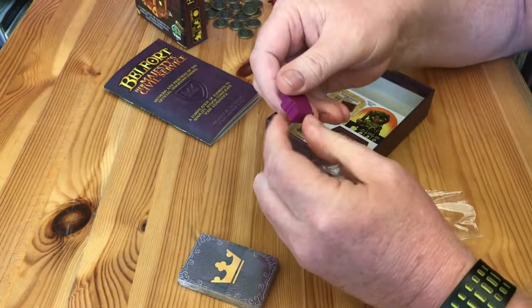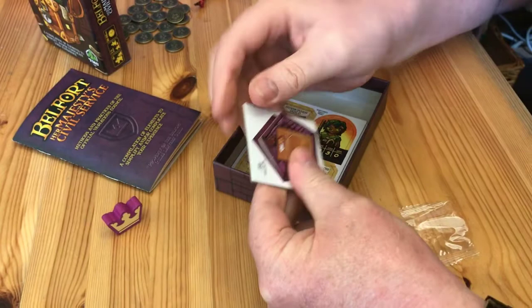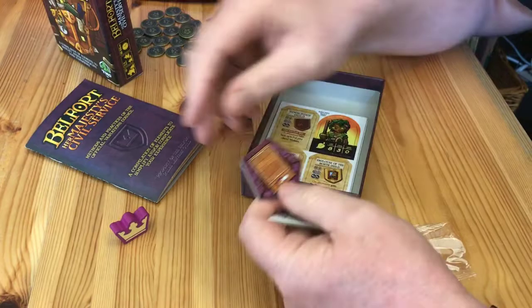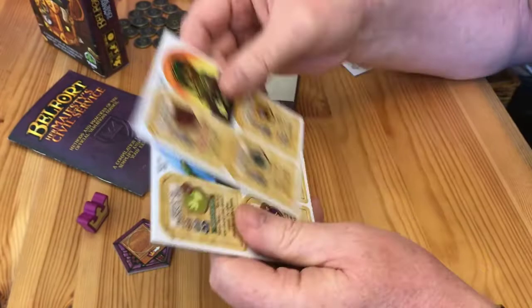We've got a crown here — silk screened, that's really nice. And a central tile — is that for the center of Belfort itself? It's got a plank on it. Whoever has the crown maybe can use that — we'll find out. Two punch board sheets as well.